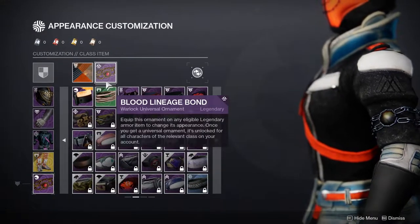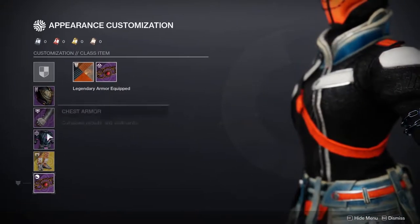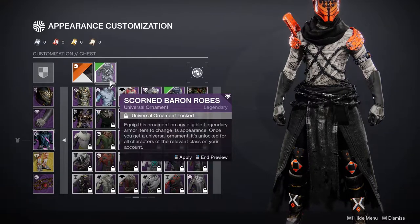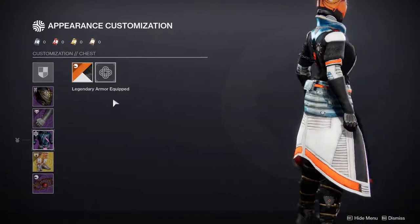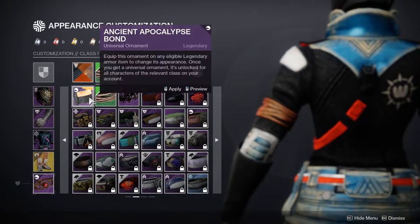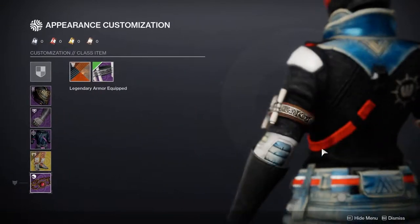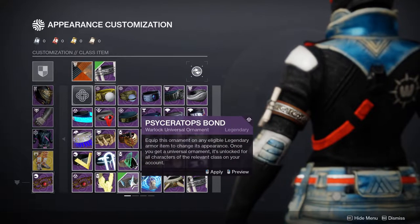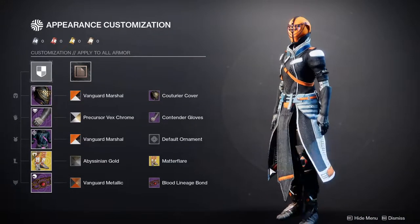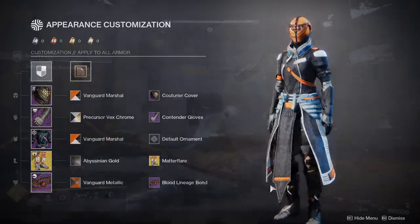Last but not least, we have the Blood Lineage Bond — I love this bond, it's one of my favorites. I've already made a look with one particular chest piece I have unlocked, just because of the chains here. I could probably do something else with this as well. The bond is usually one I don't stress too much about. This one came out pretty cool and I had a lot of fun doing this one specifically. Let me know what you guys think about it in the comments below — that's pretty much it for all three classes.